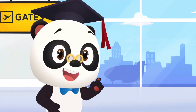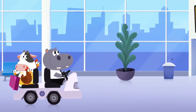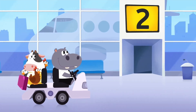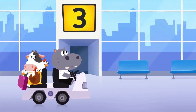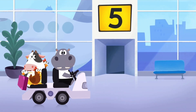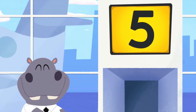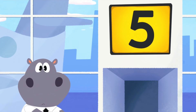Here we go! Can you find the right gate for Moo? Let's count the gate numbers! One! Two! Three! Four! Is this gate number 10? This isn't gate number 10! This is gate number 5! Keep driving, Hoopa!